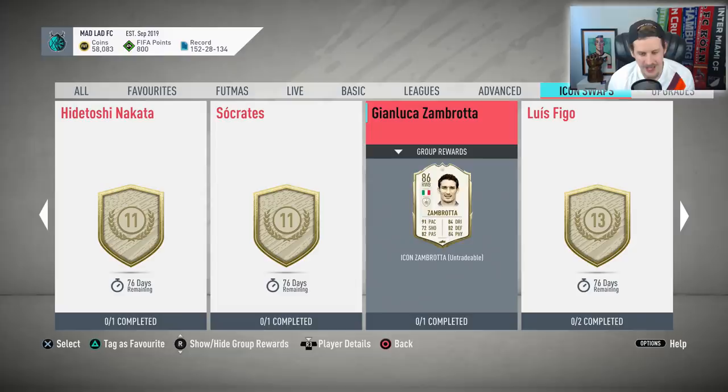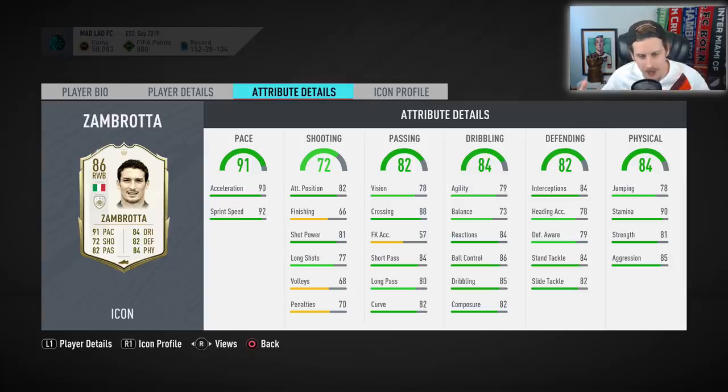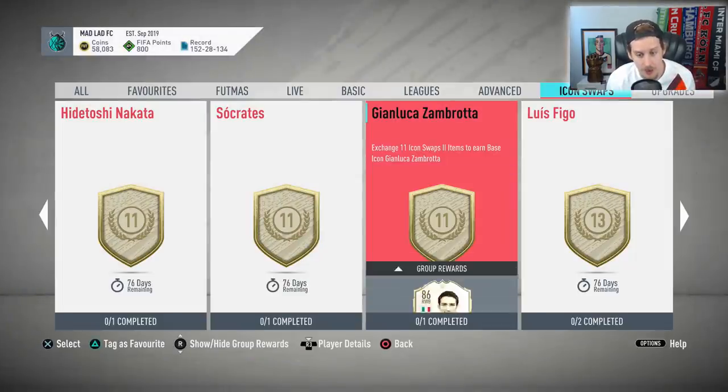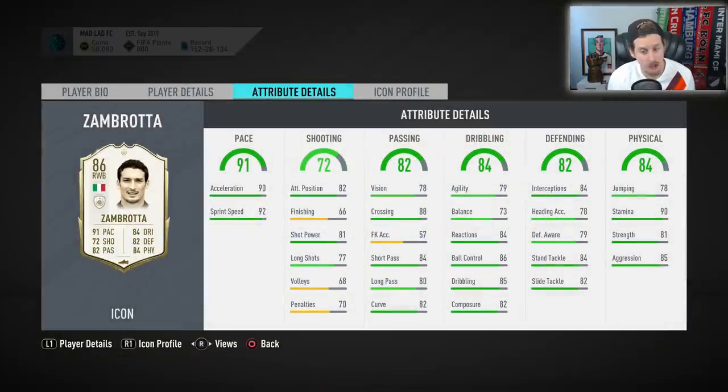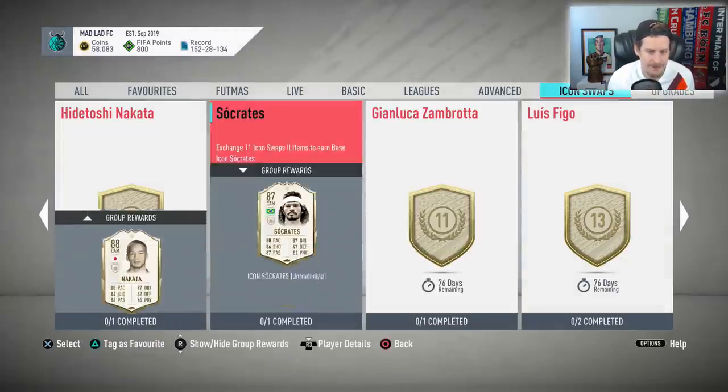Gianluca Zambrota — at first glance I was like yes, this is my guy. But I've got Iñigo Martínez on the RTG, and honestly that 84 dynamic card is going to have Zambrota for dinner — he's just a better card. That said, I wouldn't hate anyone for doing Zambrota: 90 stamina, really nice strength and aggression, good dribbling stats, elite acceleration and sprint speed, passing stats too. For 11 tokens, one of the better right backs that'll last a long time. But Nakata is my pick for the 11s.